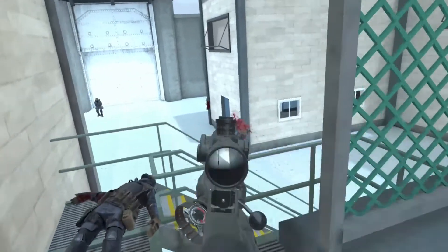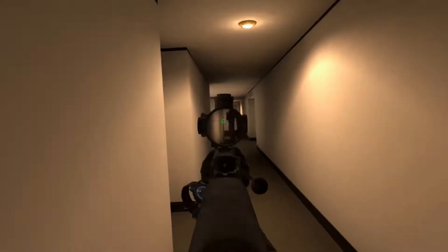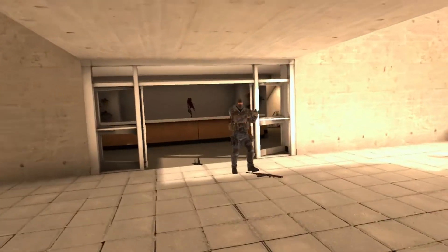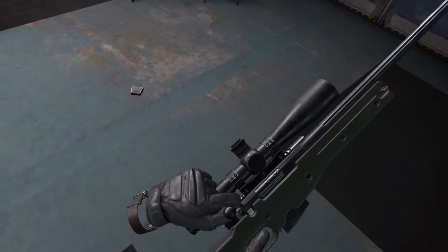Now for the moment you've all been waiting for — the full auto sniper. Here's how it works: it's a way to kill a person by shooting them in two hits extremely fast. This is not the visual glitch — that is an entirely different method, and it does not do any damage. This one does actual damage to the opponent.